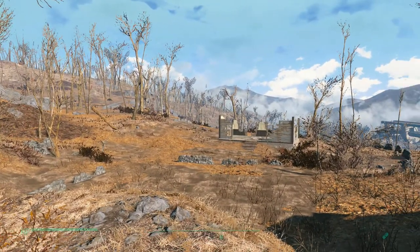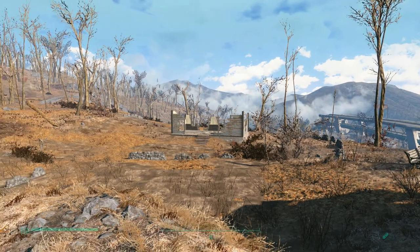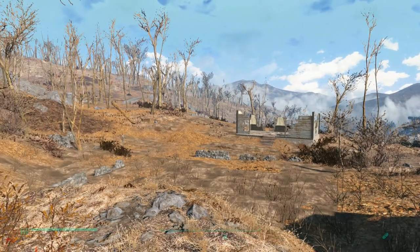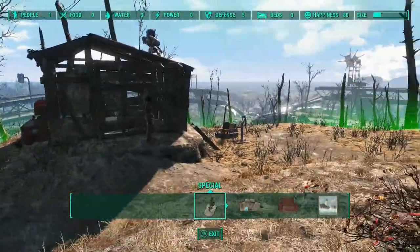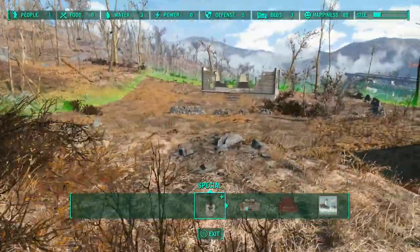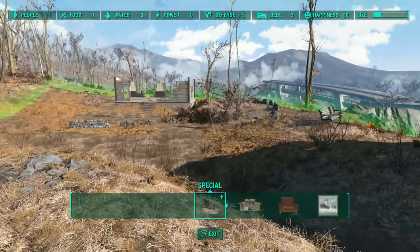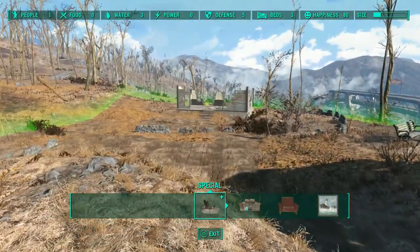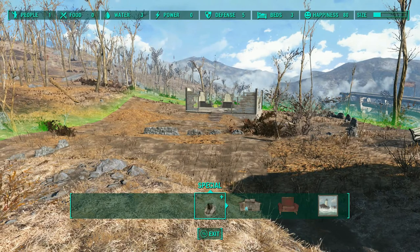Ten Pines Bluff is probably one of my favorite settlements to build in. I used to hate it back when I didn't really know all the things I've learned about building — this thing was a nightmare. It's small, which I do like, and it's very hilly with lots of weird contours, a broken building in the back, and an unmovable shack in the front.